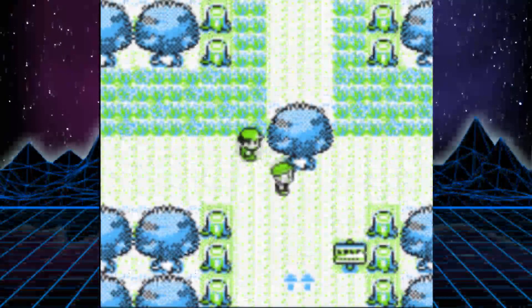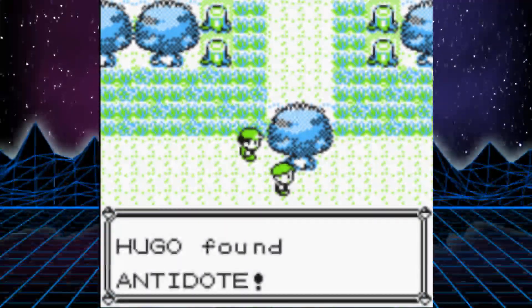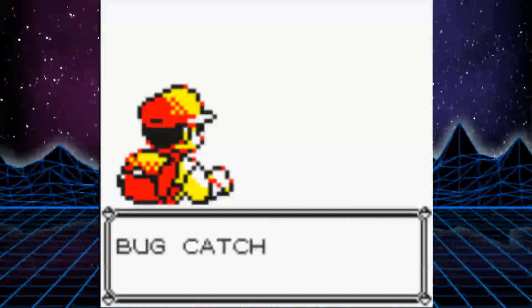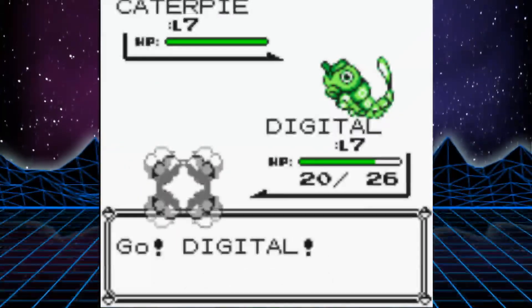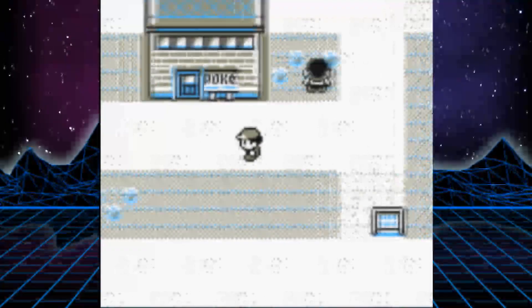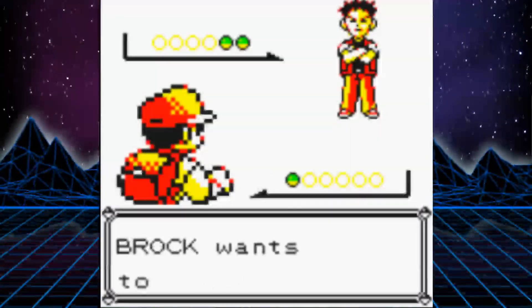Our next stop is Viridian Forest. The forest is a lot easier in Pokemon Yellow than it is in Red and Blue. In those games, most of the bug catchers will have Weedle, but here in Yellow, because the game's based on the anime, the forest is just full of Caterpies, making it a bit of a cakewalk. But next, in Pewter City, is the first big hurdle of the run — Brock.